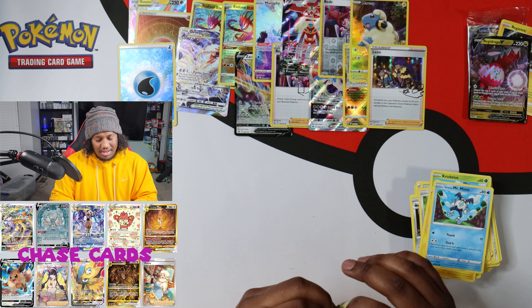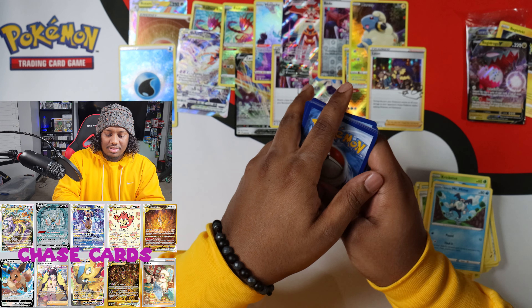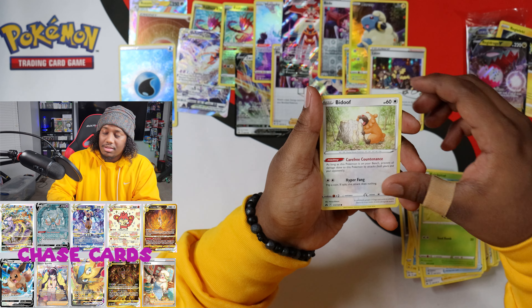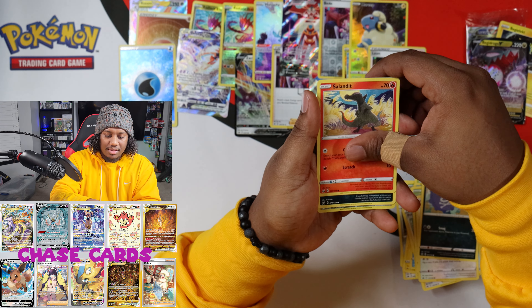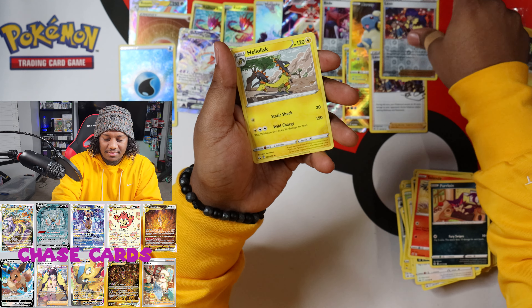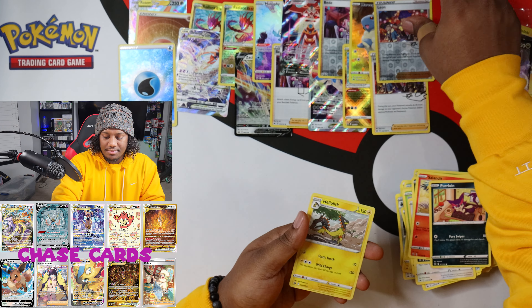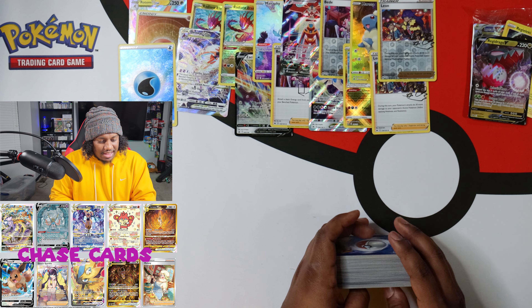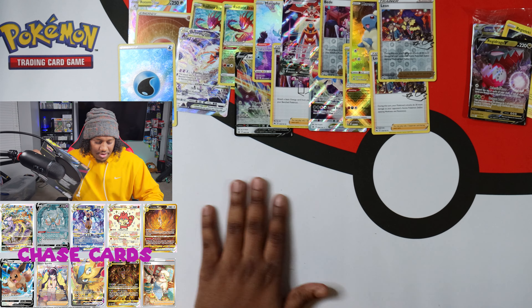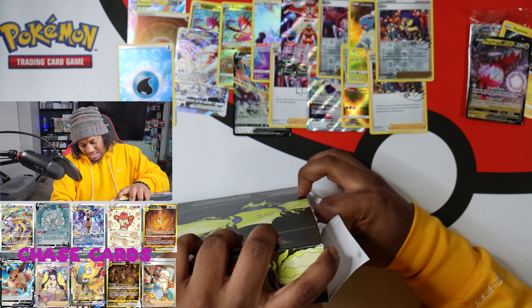Yanma, Kricketune, Shinx — definitely got some trainer gallery. Oh, the Marie — nice. I keep saying trainer gallery. We got another sign card — this is Leon this time, nice. Let's see if we get all four of those — I think it's four, right? Coke art, carrier, Sunburn, Bidoof. How are we getting so many copies of the same thing? Again — double rares! Look at that. We're double raring it up. I'll take it though.